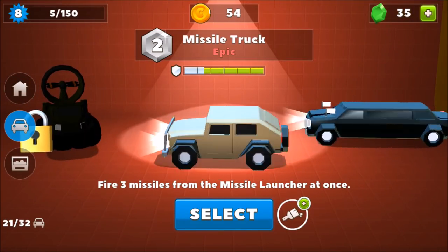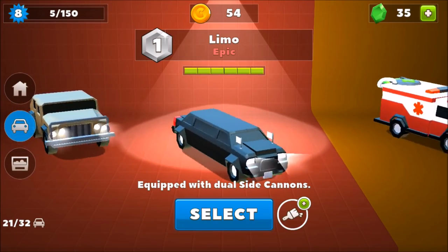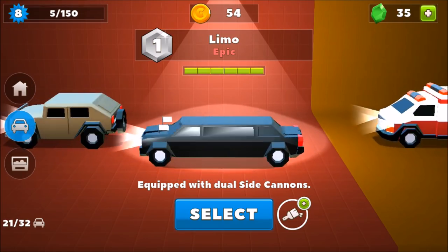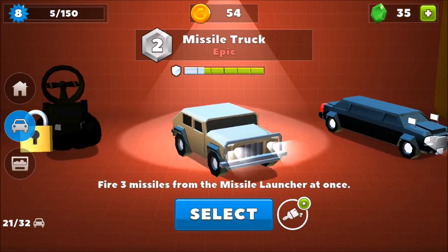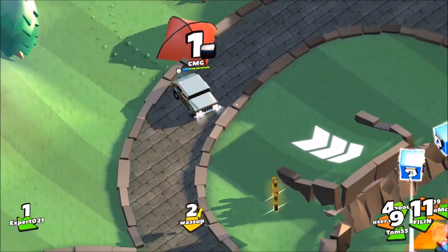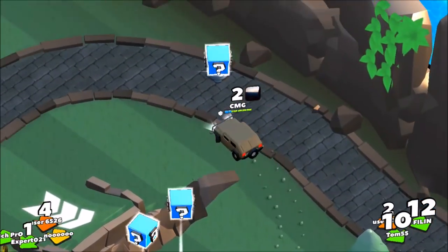I must say so far I'm the biggest fan of the missile truck. Why not the limo? Because it's equipped with dual side cannons, which is a really cool thing, but the problem is just the length — it's a little bit too long. You're an easy target basically. I really like a big fat wall for your turn, so I'm a big fan of the missile launcher. Let's see if we can actually do some action and some damage.